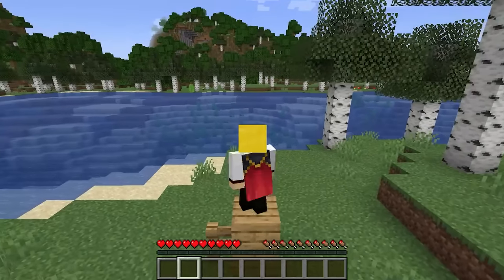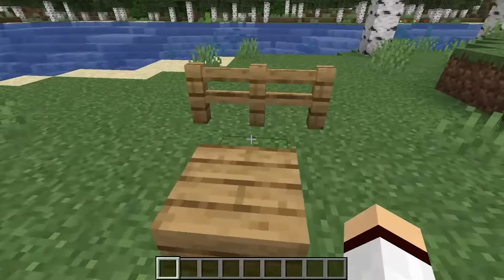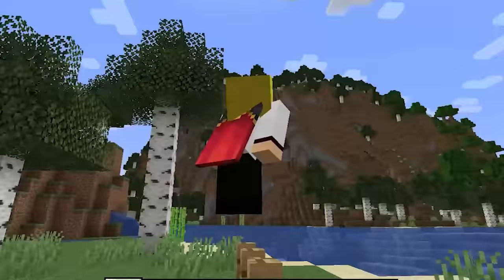If you stand on top of a fence, you'll notice there's a big gap between you and the fence. This is because the top of a fence has the hitbox of one and a half blocks, which is kind of strange.